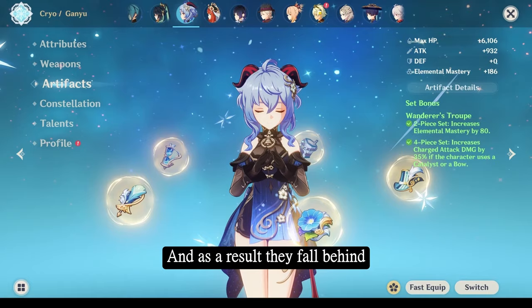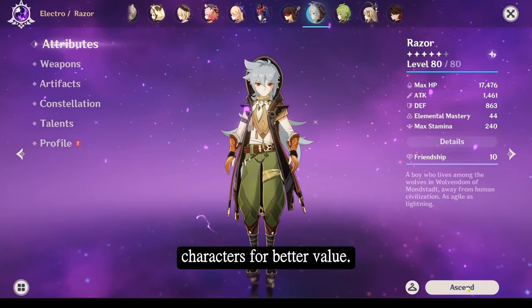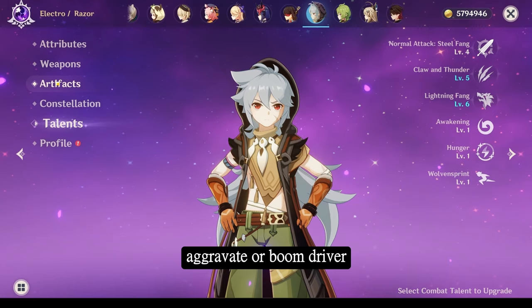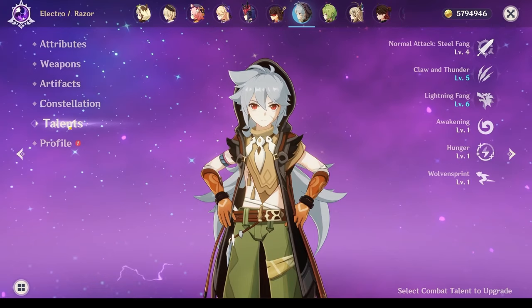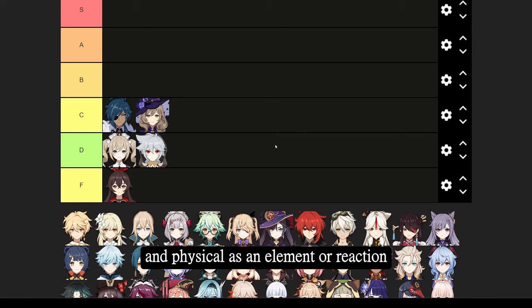The only way to boost up physical damage is either with the unique high scaling of characters such as Eula or through extremely good weapons and artifacts, both of which can be slid onto other characters for better value. Razor himself only ascends to physical damage and does not ascend with crit, making him harder to build than other units. Whilst he has energy regen in his kit and can work as an aggravate driver, being physical not only limits his damage but can ruin his pairing with characters like C6 Bennett. In 1.0 he was an exceptional damage dealer, but nowadays he is landing in D tier — among physical units he is still C or even B tier depending on investment, but physical as an elemental reaction type falls behind.